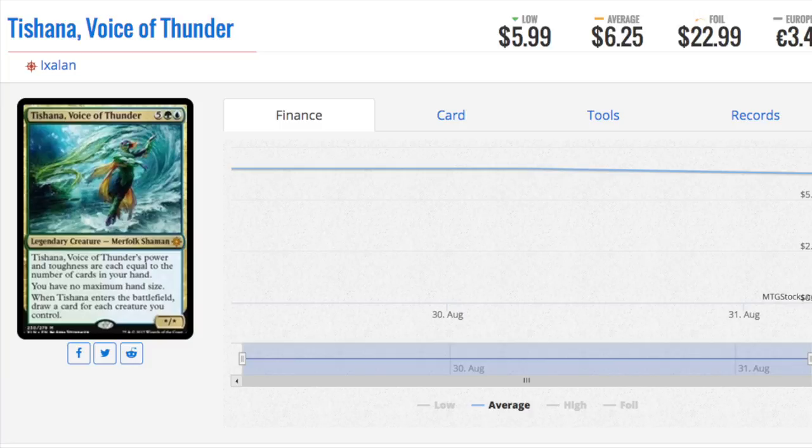Next, we have Tishana, Voice of Thunder — very expensive. Reminds me a lot of Zegana. It comes into play and you draw a card for each creature you control; that's exactly Zegana's effect. These two probably go hand in hand together.